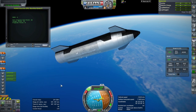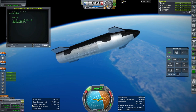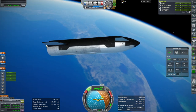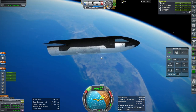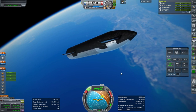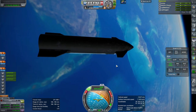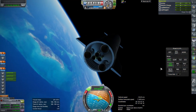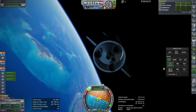What orbit did we get into? 274 by 227 — it wasn't meant to be a circular orbit or anything. Let's see if it can turn prograde. Roll control is still an issue; there's no reaction wheel obviously, and this is still Realism Overhaul. That's how the bottom looks.